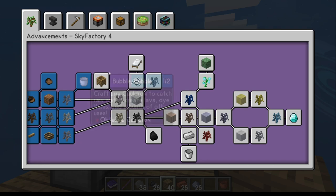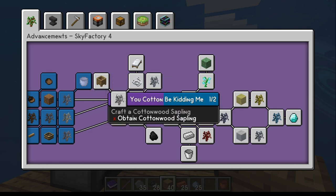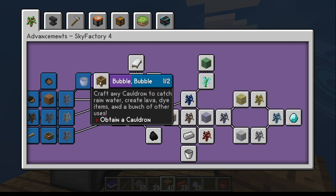Cauldron is the one you're going to work on next. You could just make it out of wood, but realistically you're going to want it later — there's lava and things involved. So you're going to want cobblestone. That's what I would recommend: a cobblestone cauldron.